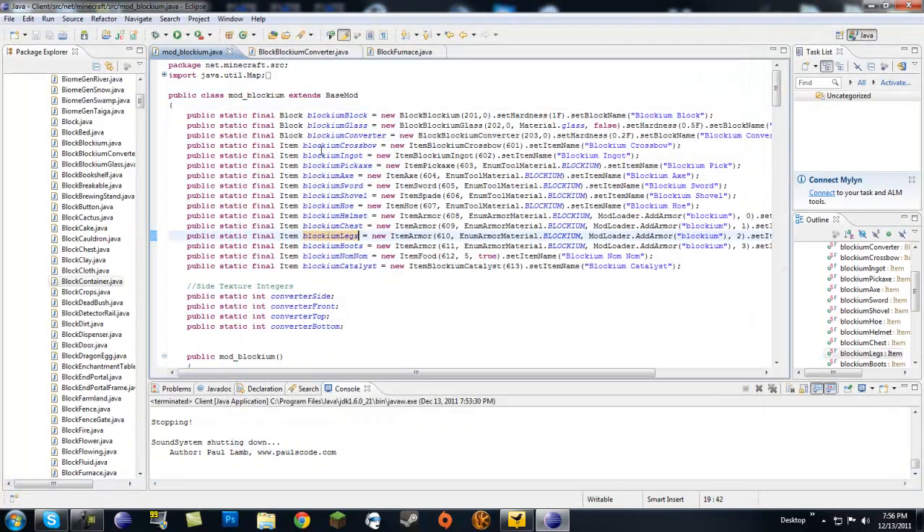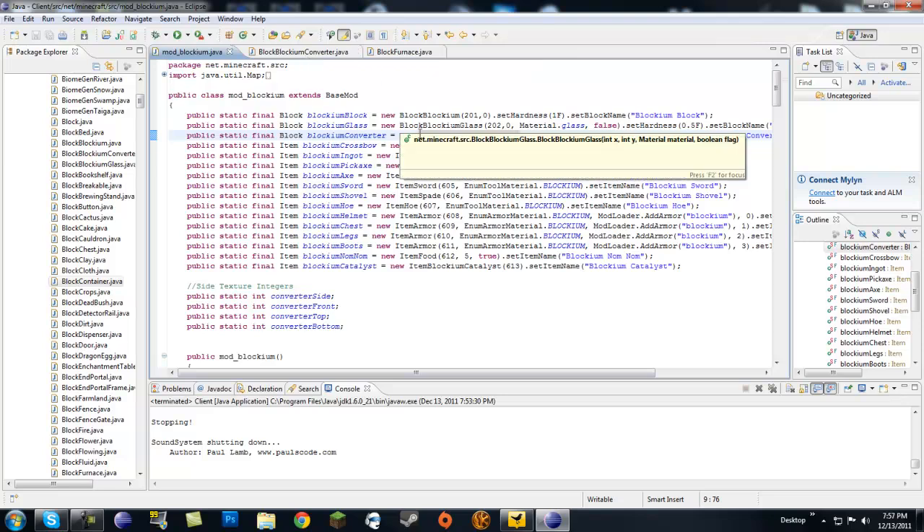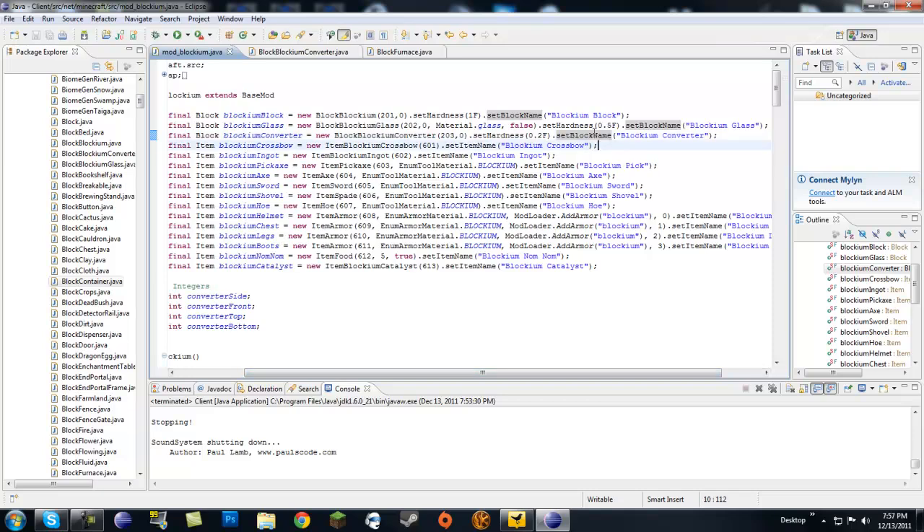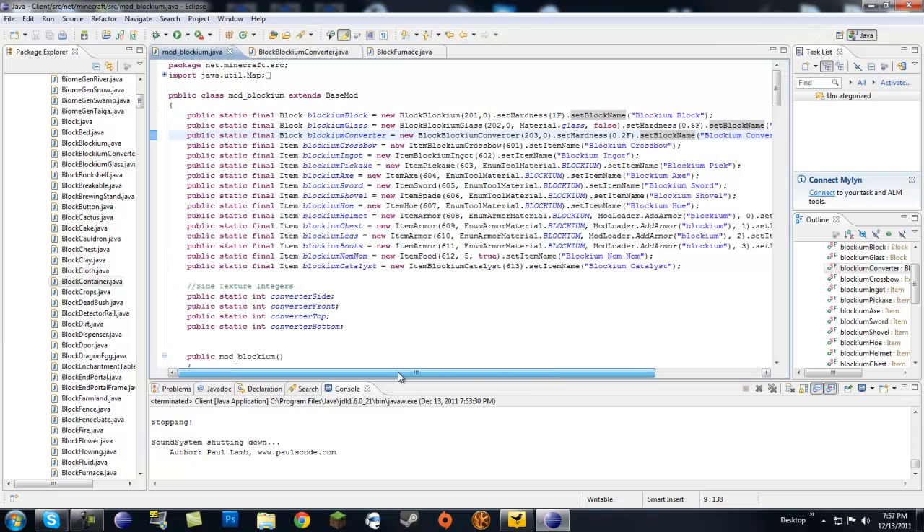Now let's look at the code. You're going to make a basic block: `public static final Block blockiumConverter = new BlockBlockiumConverter(...)`. Give it a unique ID so it doesn't clash with others, set texture to zero because we're giving it a custom texture, set hardness to 0.2f so it's easy to break with a pickaxe, and don't forget setBlockName — give it a name like 'blockium_converter' or you'll get an error.